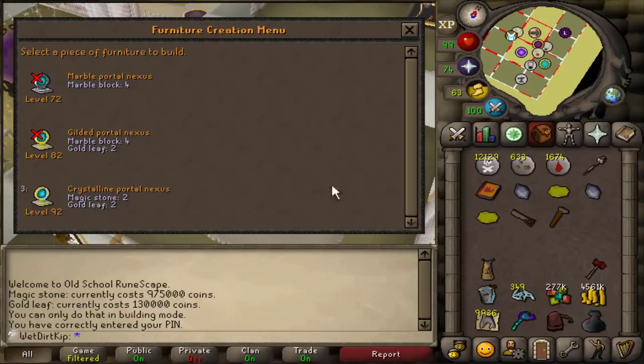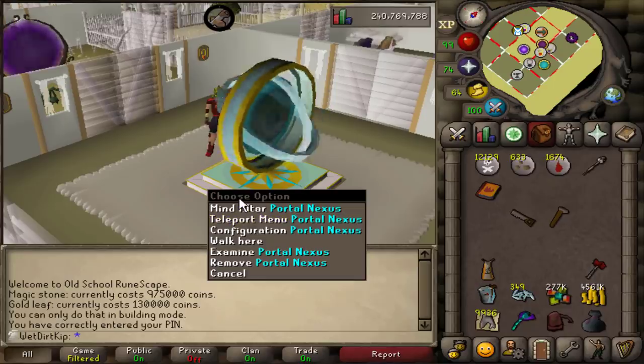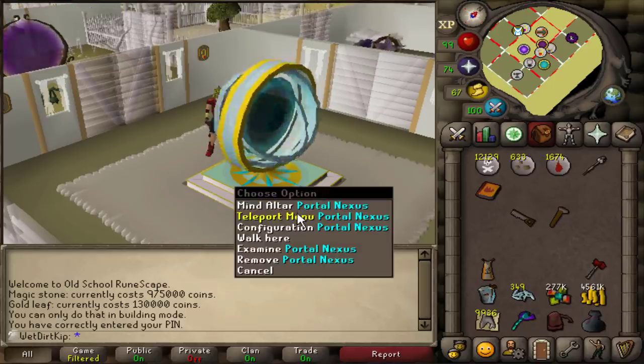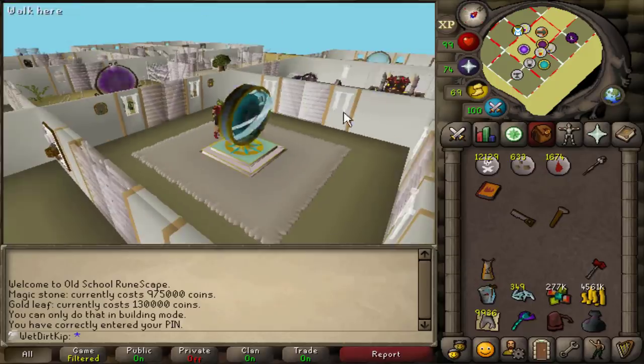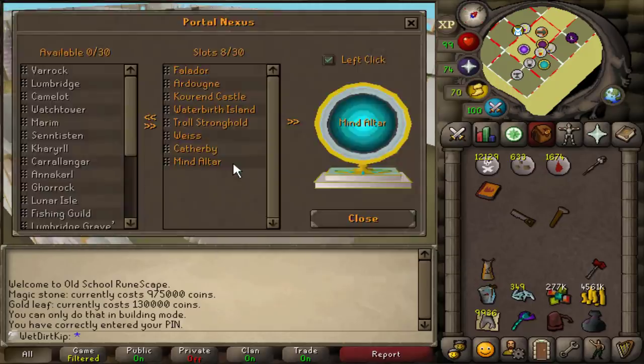And there's the first bit of post-99 construction XP. We now have the highest tier of nexus — the crystalline portal nexus — which allows for all the teleports possible to be put in there. If you didn't know, this is just like building a portal in your POH, except you can have them all in one spot. It's like a big hub for all of them.